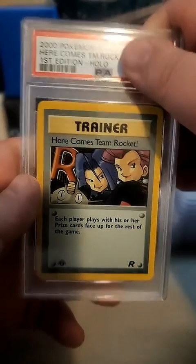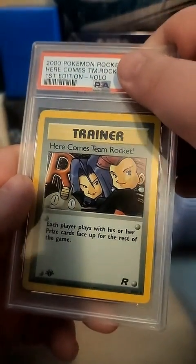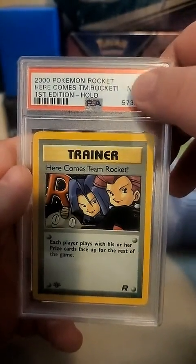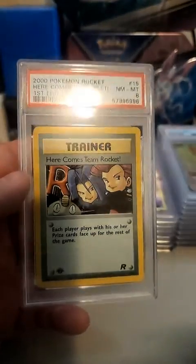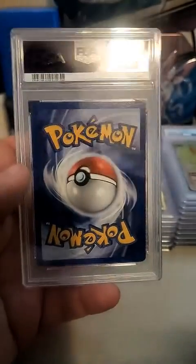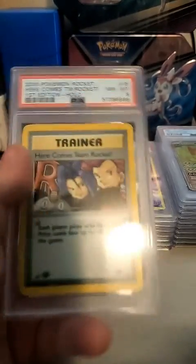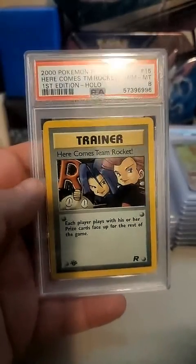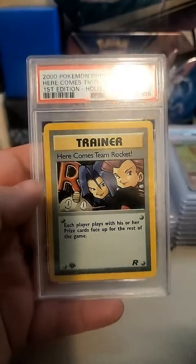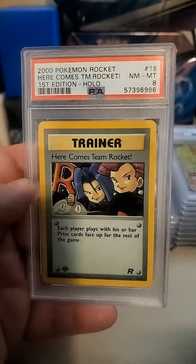All right, last card is - ooh - Here Comes Team Rocket, first edition. This is one of my own - I've had it since I was a kid. No matter what I get on that - PSA 8 - no matter what, that's staying in my collection because this is one of my OG cards. I thought I'd send one of my OG cards in with everything else. First edition Here Comes Team Rocket from Rocket - that's vintage!